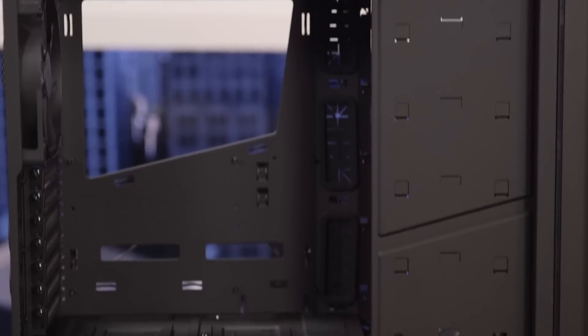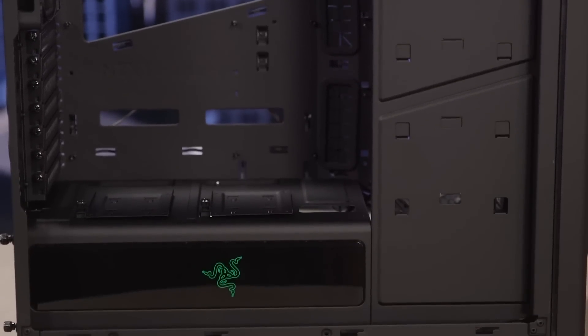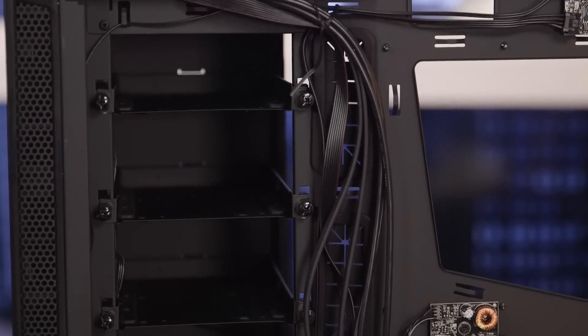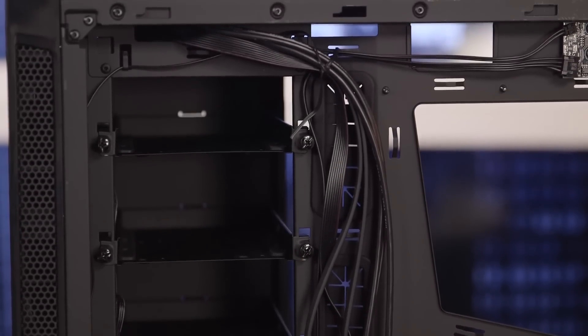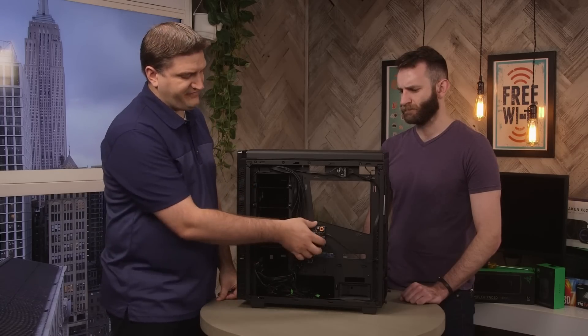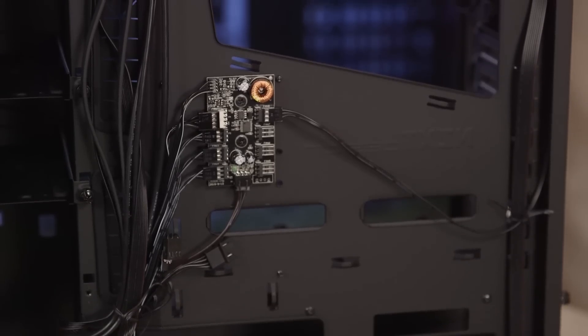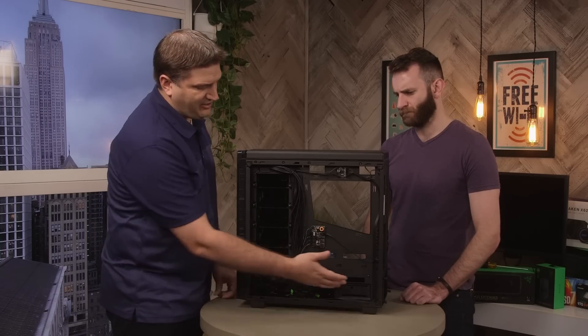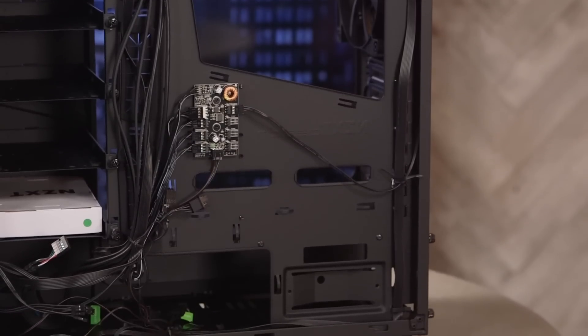Inside you can see the motherboard tray as well as a couple of SSD slots. On the back the main thing to see are the drive bays — this is where you can put additional SSDs, hard drives, or basically anything else you might need. You've also got a fan and LED controller that NZXT includes for the lighting and case fans. The power supply is in the bottom, accessed through the back.